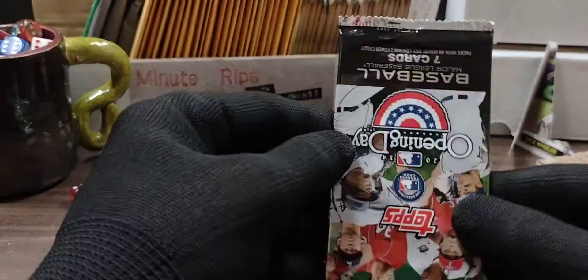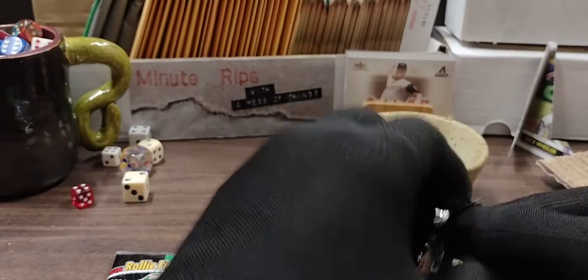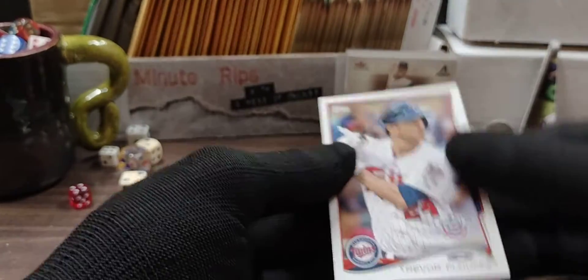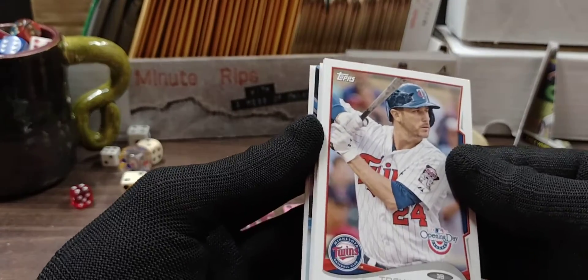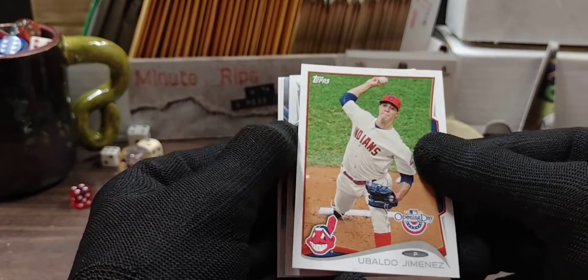This is a skinny — I think we can get this all done at once. Opening Day 2014. Could there be a really great Mike Trout card in here from very early in his career? We have Trevor Pluff. Oh, we have one of those really awesome cards coming up. Ubaldo Jimenez.